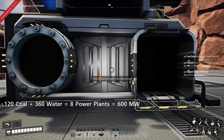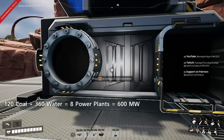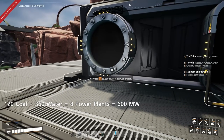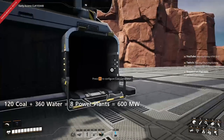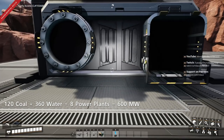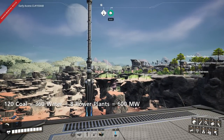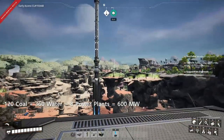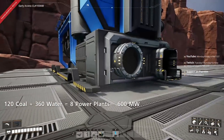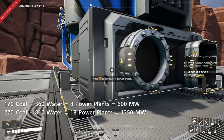You get 600 megawatts, then you get some steel, and suddenly you have 270 items per minute Mark III belts and kind of regret building it for Mark II. So should you build for Mark II, Mark III, or Mark IV belts? Since I know we're going to get Mark III belts really quickly, I'll design for Mark III — assuming 270 coal per minute, feeding 18 power plants, equal to 1,350 megawatts.